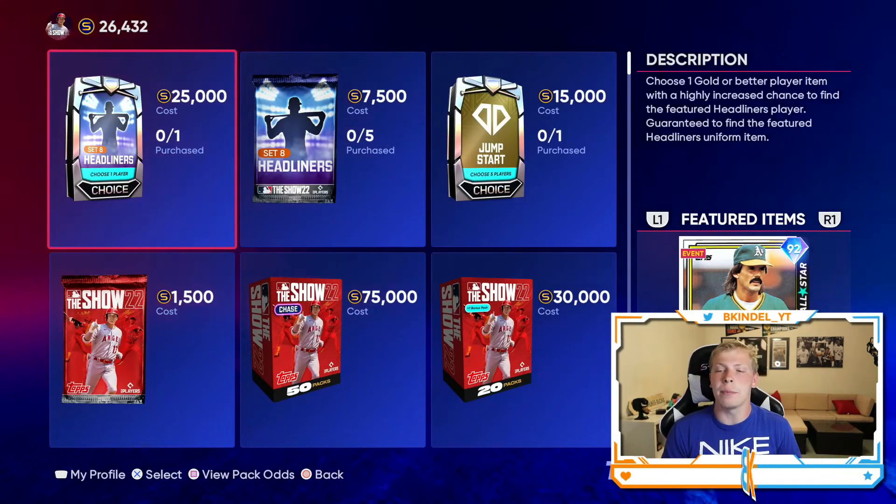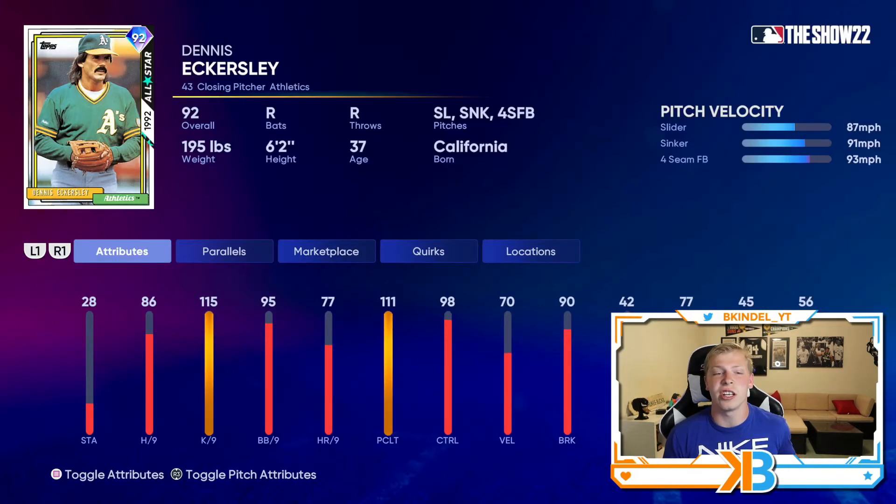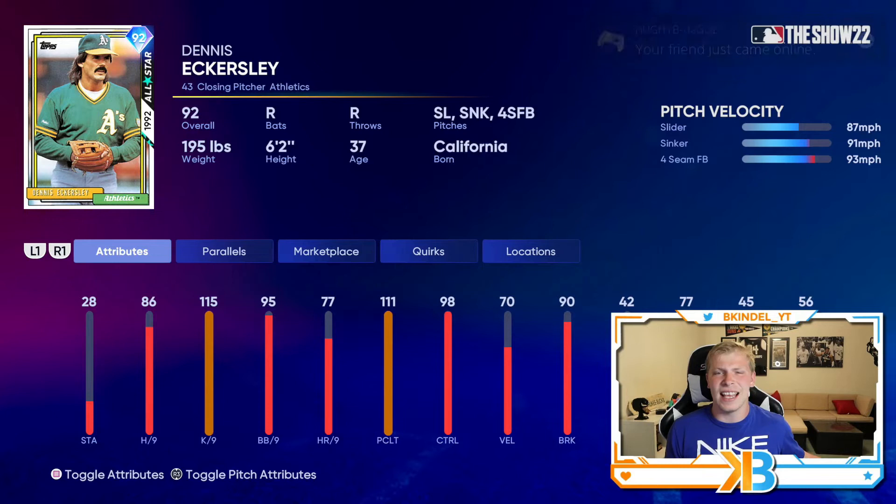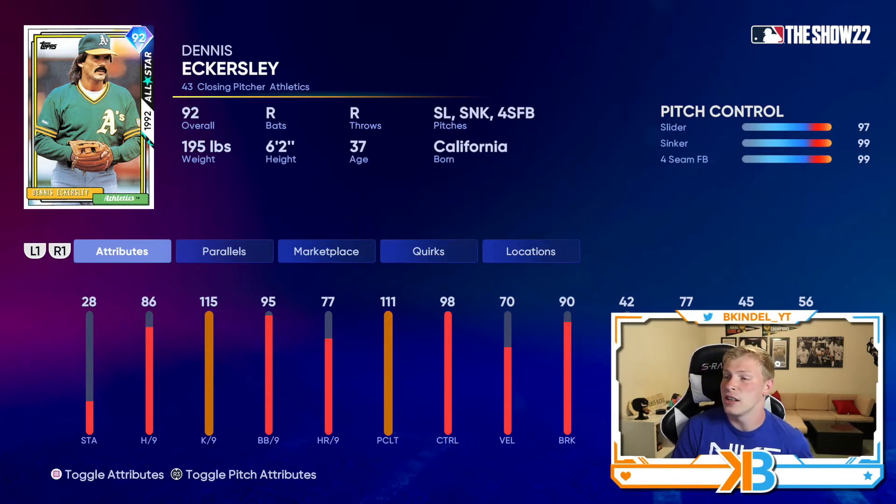The only other new content we got is a brand new set eight headliners, which is going to include 92 overall Dennis Eckersley. He only has a slider, sinker, and a fastball, but Dennis Eckersley cards are always really, really good. His hits per nine is like 86, which needs to be a little bit higher, but 115 Ks per nine, 95 walks per nine, 111 pitch and clutch, 98 control. He's going to dot a lot of people up — good break on his pitches. He's basically 99 on everything. He's got 97 on the slider, and his pitch break of 90 on the slider is going to be really good. Even though he only has a three-pitch mix and the hits per nine is kind of low, Dennis Eckersley cards are always really, really good.